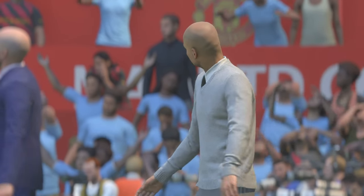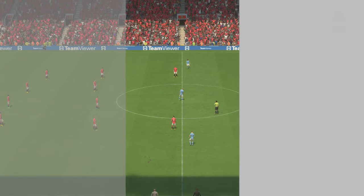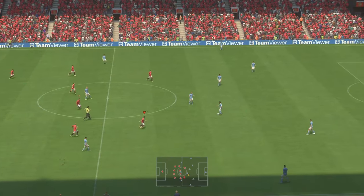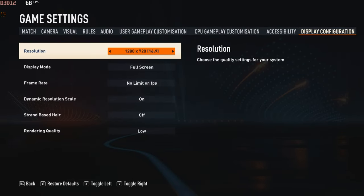First things first, I'm going to run this game with my dedicated graphics card because the game was crashing on my integrated graphics. I have set the resolution to 720p and all other settings to their lowest possible values. I recommend turning on the dynamic resolution scale, as it reduces the quality of the game a bit and improves FPS.